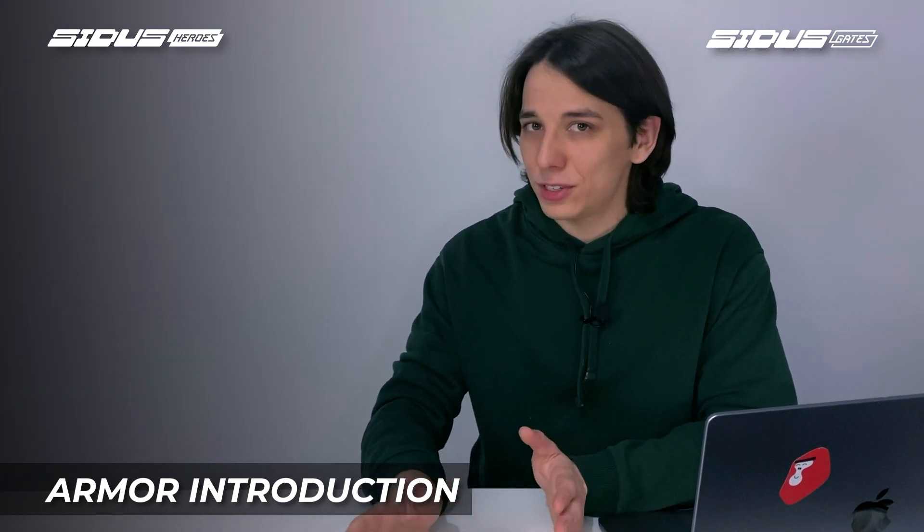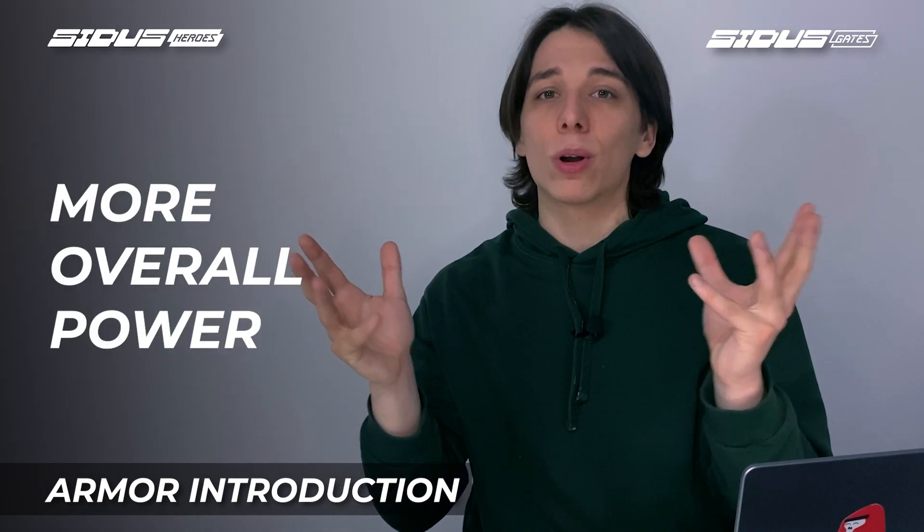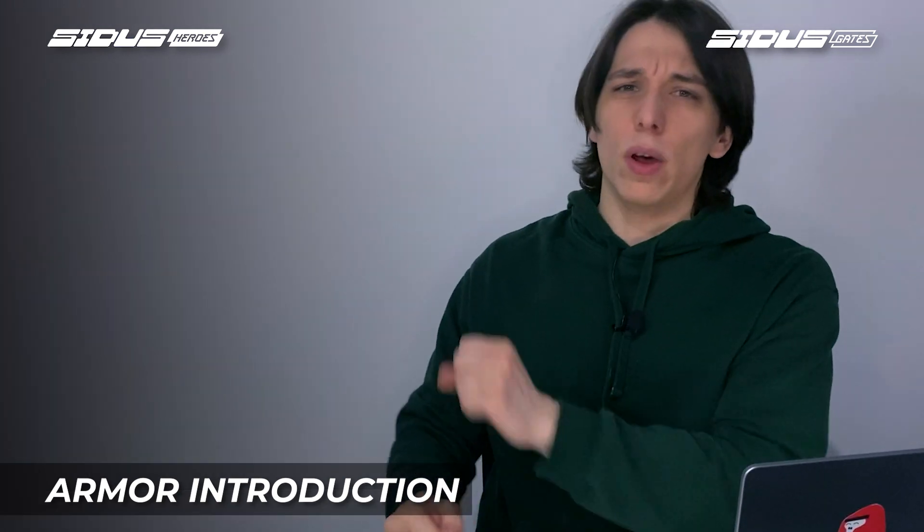Power calculations are a bit more complicated than they seem at first. Due to a large increase in multiple parameters, you get more overall power once armor is equipped than indicated. For example, tier 6 armor adds around 300 power, which is a lot.